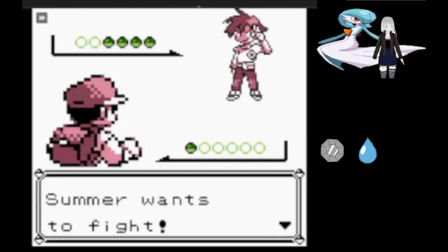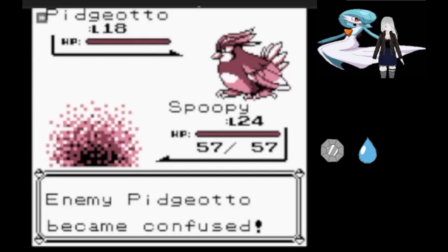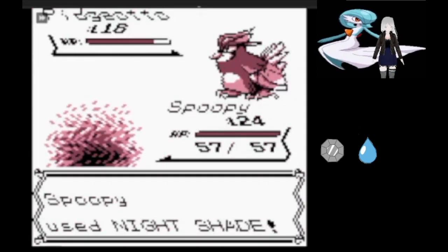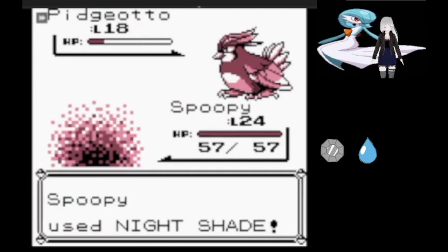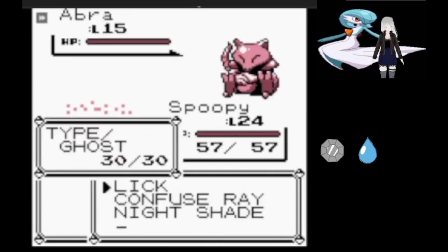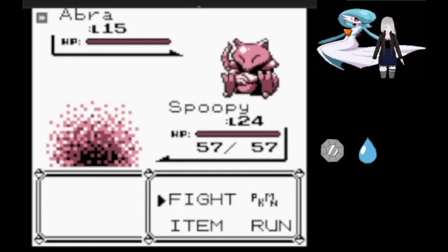With two Gym Badges in hand, we head off to fight rival number two. Summer leads off with Pidgeotto, which is a problem only because of its Normal typing. However, Confuse Ray still works, so we're going to use that. Also, for some reason, Nightshade works against Normal types here, which works for our purposes.